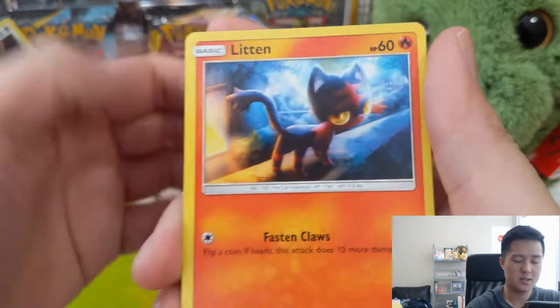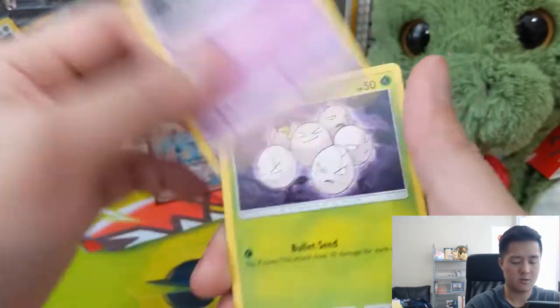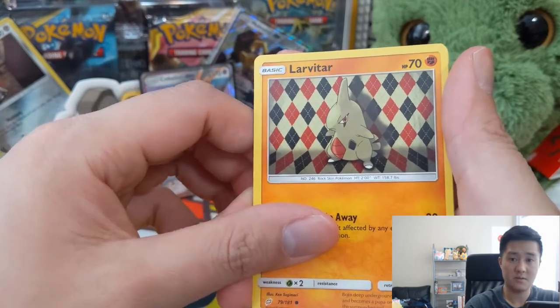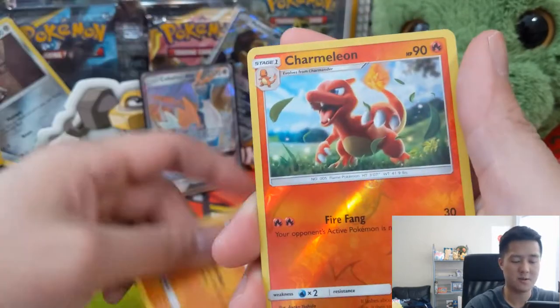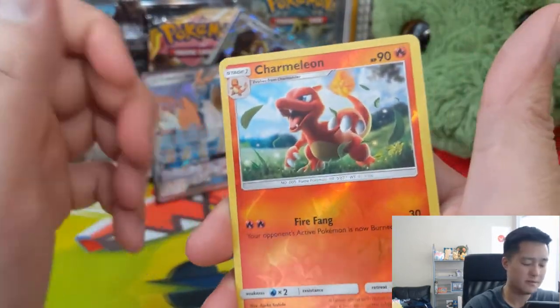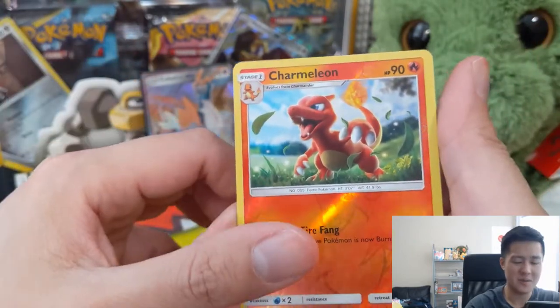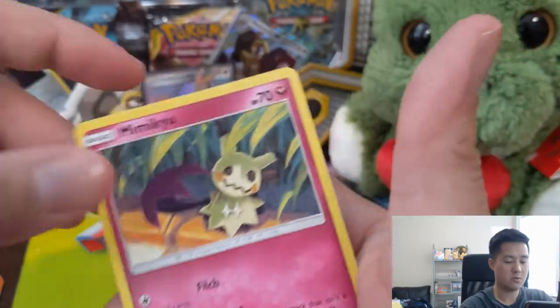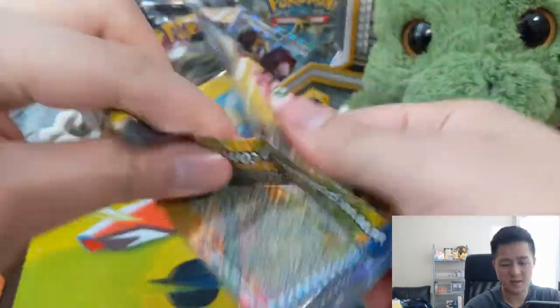For our next pack: Cosmog, Cute Litten, Grimer, some eggs, Larvitar in front of a sweater background. Reverse Charm — I feel like we're getting pretty good reverses this time. We do have a Charmeleon, and then for our Rare, a Mimikyu. But I won't lie, I'm getting a little nervous.